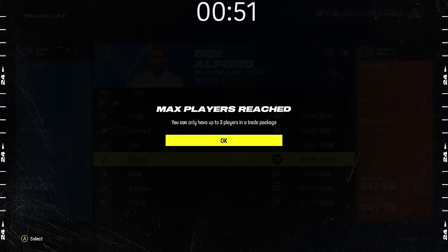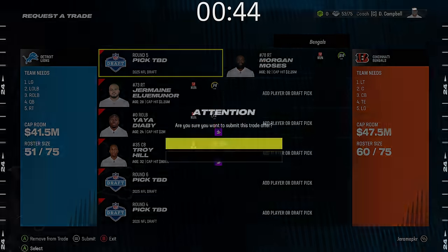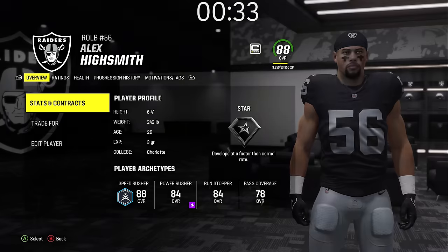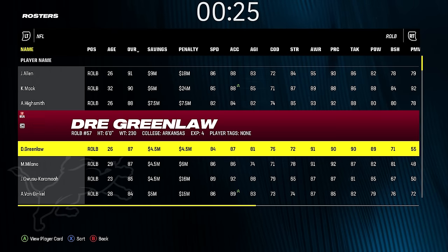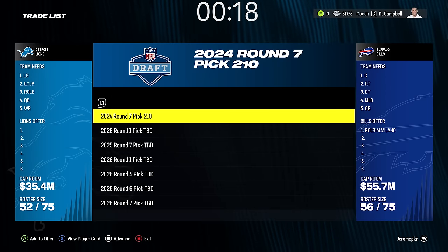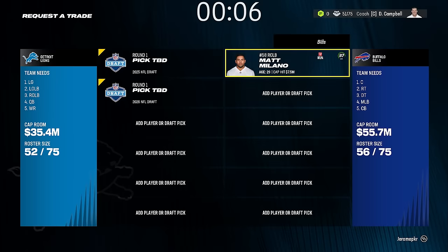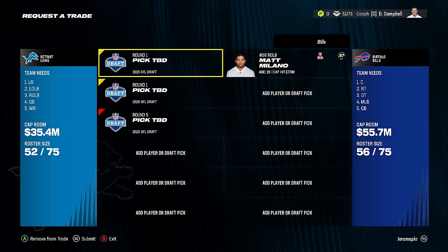Troy Hill and Alford — we still have extra picks! Boom, easy clap. 50 seconds left, we need a linebacker. High Smith is a pass rusher — I'm panicking. Milano, that's our guy, but I hit stats and awards by accident and have to find him again. 20 seconds left. We have two first round picks. One more player — wide receiver. Can I get Gabe Davis? I guess we're just taking Matt Milano.